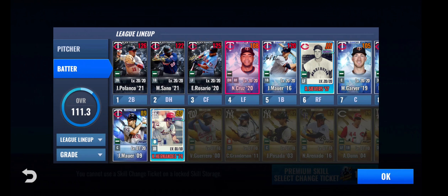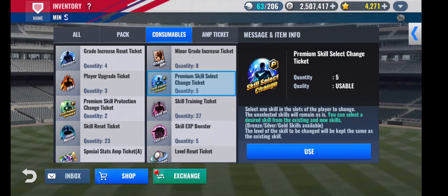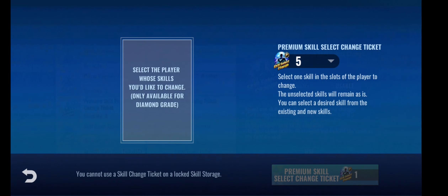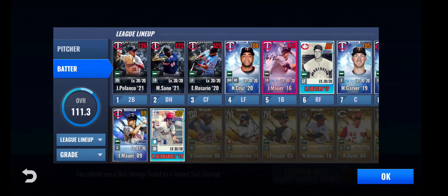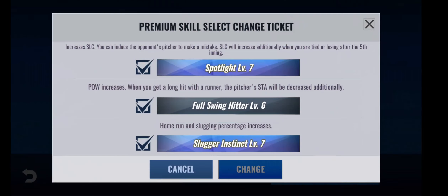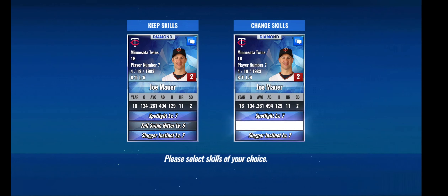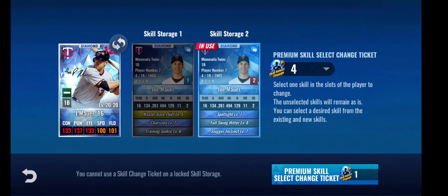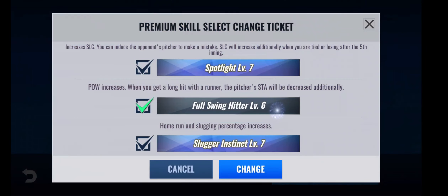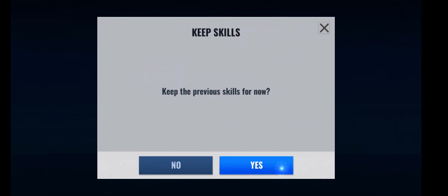Charisma, slugger, full swing — we'll leave that. Do we want to throw one on Mauer? See if we can get him something like charisma over full swing. We'll throw one on Mauer, see what we can do. No. We'll do one more on Mauer just on the chance — and both of them stink. So we'll move on.